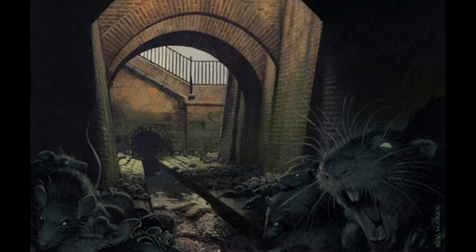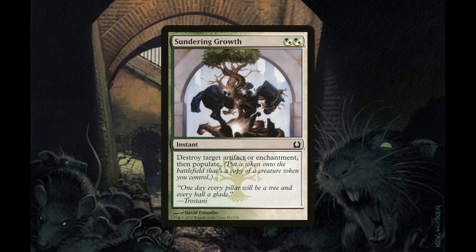We also have three copies of Sundering Growth, an instant for two mana in any combination of green or white that destroys target artifact or enchantment, then populates — putting a token onto the battlefield that's a copy of a creature token we already control.